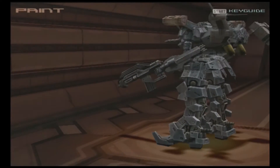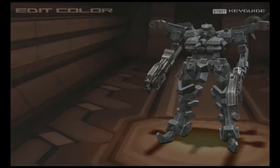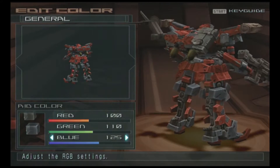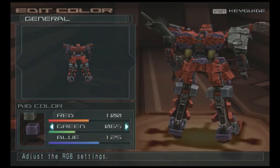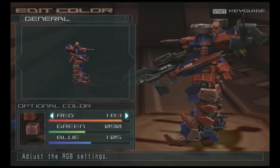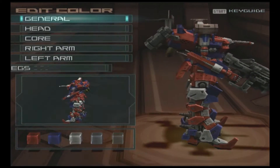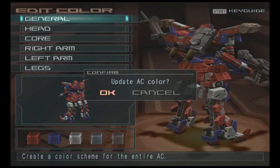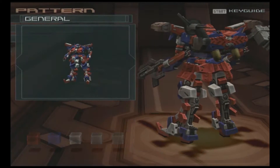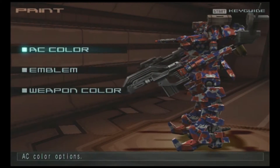If you're new to the AC series, you can change your color here. Let's go for edit color — you can make it red, maybe some blue thrown in there, and some white. I just accidentally made Optimus Prime — that wasn't even my intention. I can still color two more parts, but I just wanted to give a quick example. Let's make it a pattern instead. Then weapon color — I'll just make it red.